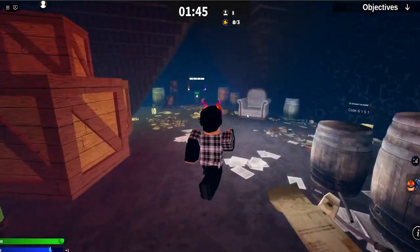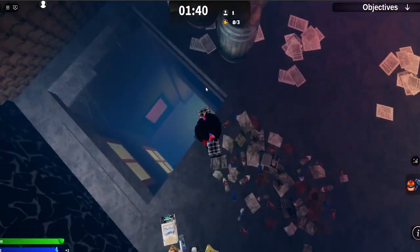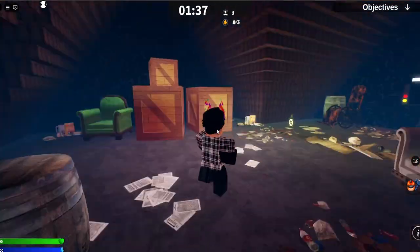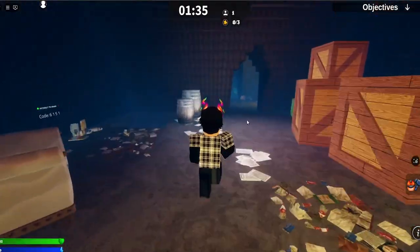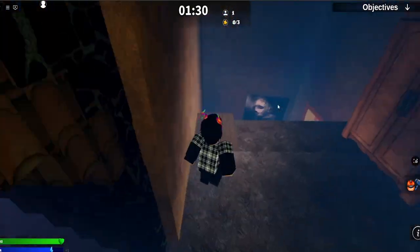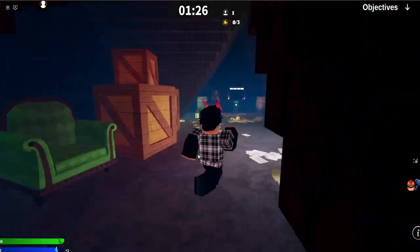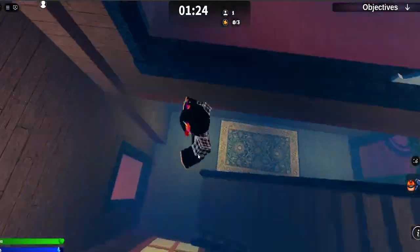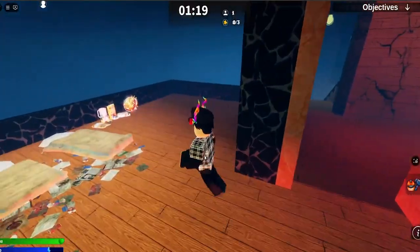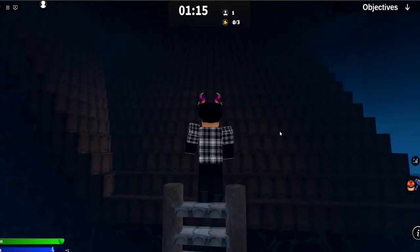Over here, we have one of the puzzles and just a bunch of stuff. There's a new area to get down from the attic because sometimes you get stuck here. Sometimes Sav will be blocking this area, and you're like, how am I supposed to escape? Or they'll be blocking the stairwell. All you have to do is go over here and jump down, and you'll be at the stairwell again, which is really good. I really like how the map is being improved in the layout area.